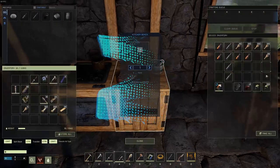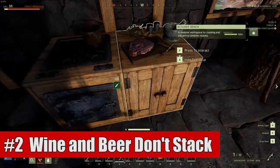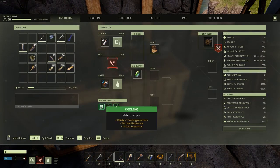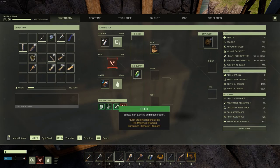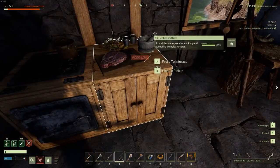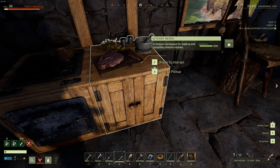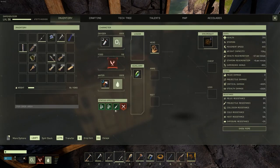Second is that wine and beer actually don't stack, so save yourself the blueprint points and don't research them both — it's a complete waste. I personally prefer to go with the wine route because it's pretty cheap to make. However, it really doesn't matter which one you take. They're both not that expensive and they do not stack, so there's really no reason to pick up both recipes.